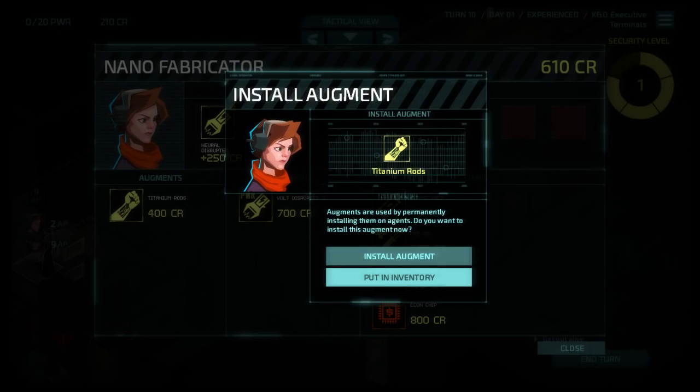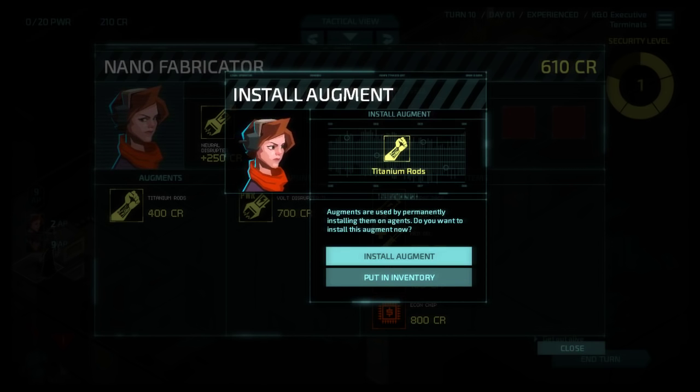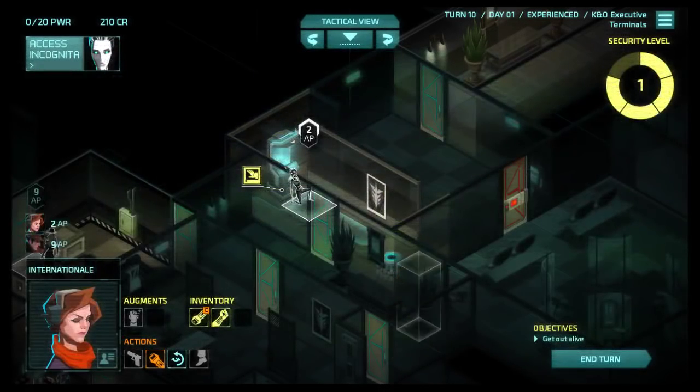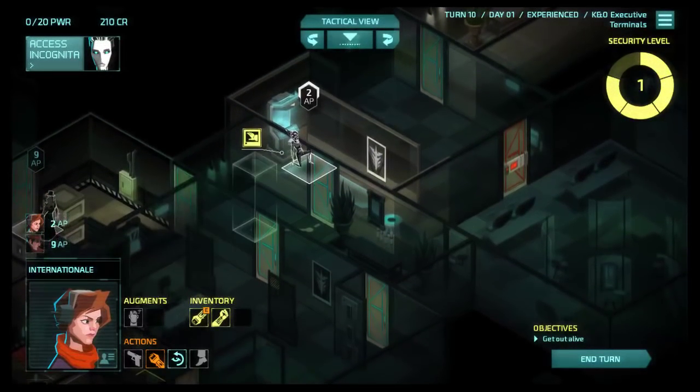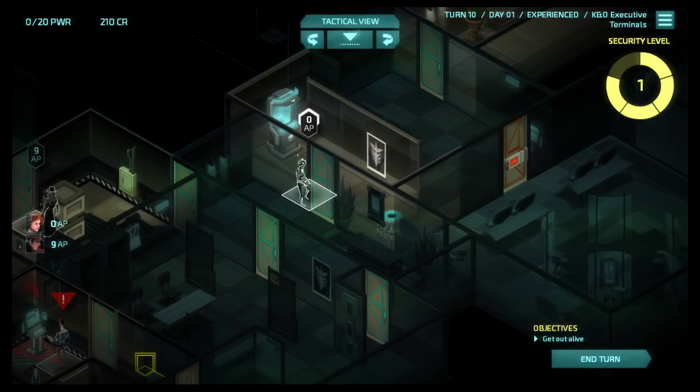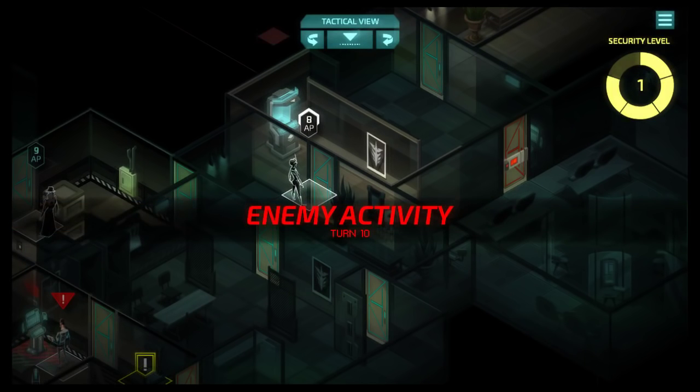I have no idea how ephemeral or easy to come by cash is, so I'm just going to buy this. I'll put it in the inventory - or I could install it on her. I feel like I want to up her hacking. I'll just put it in the inventory, I can install it on somebody later - I want Trenchcoat over there to have it. Let's just go over there and end the turn.